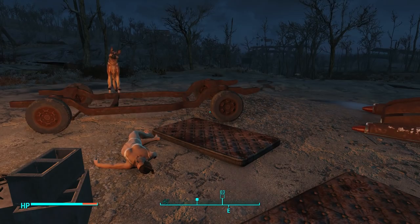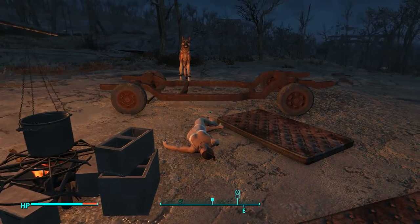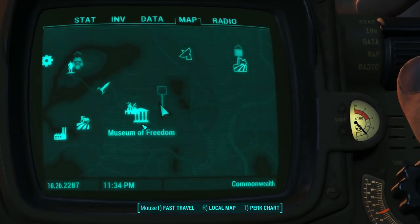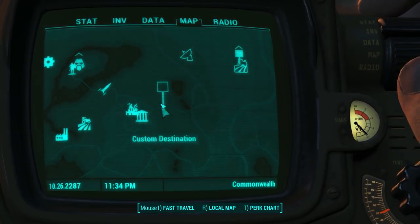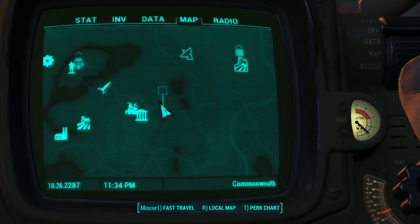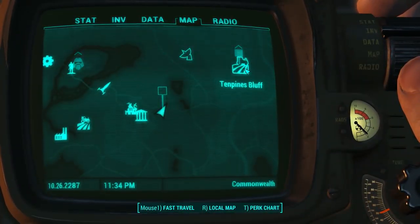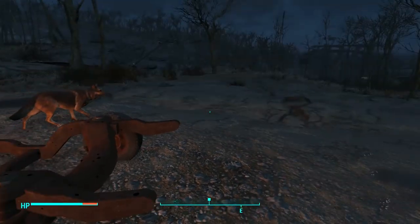Hey, what's up guys? It's KJ48 and welcome back to my Fallout 4 Let's Play. It's episode 11 and we are just here outside of the Museum of Freedom in this little area, and we need to go to Ten Pines Bluff. So that's where we're going to be heading.